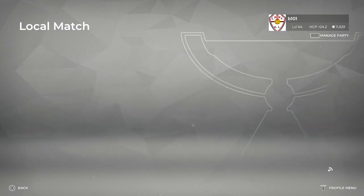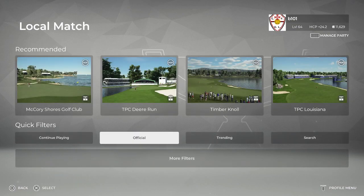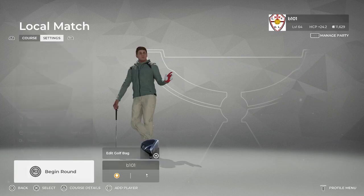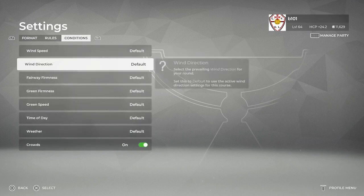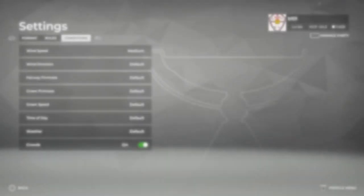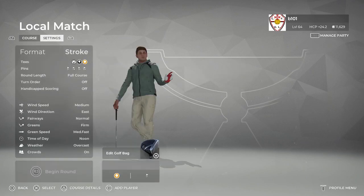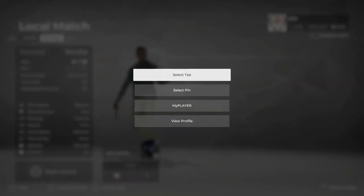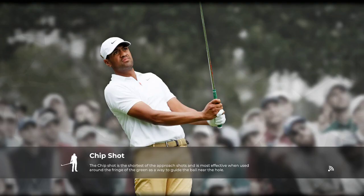We're going to set this to east and medium wind speed. Let's go wind direction east, keep firmness and everything, and we're going from gold tees. I played the last one on one, let's go for two this time. Fingers crossed the little restart just sorts things out.